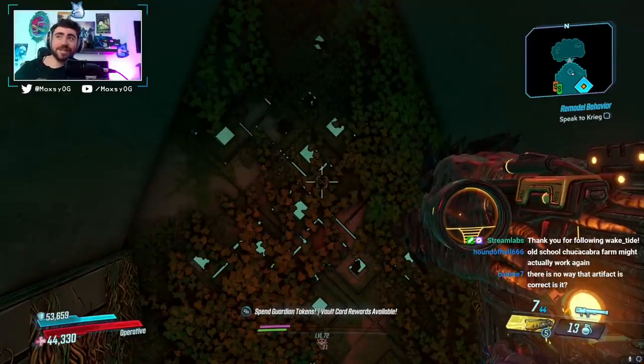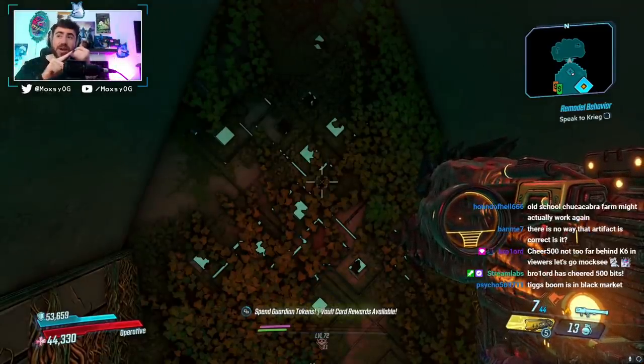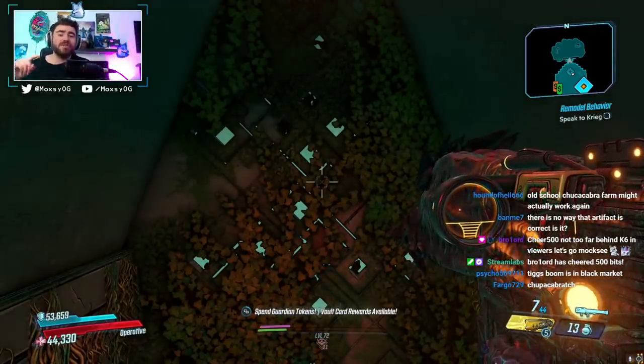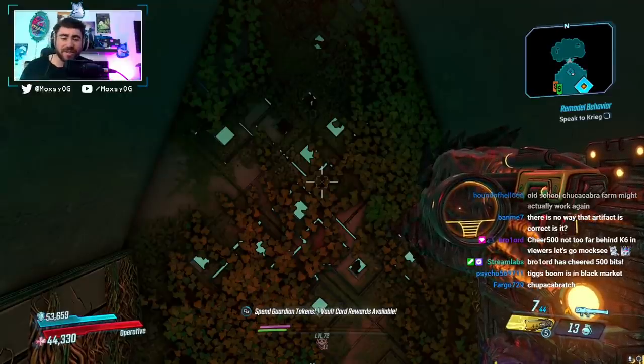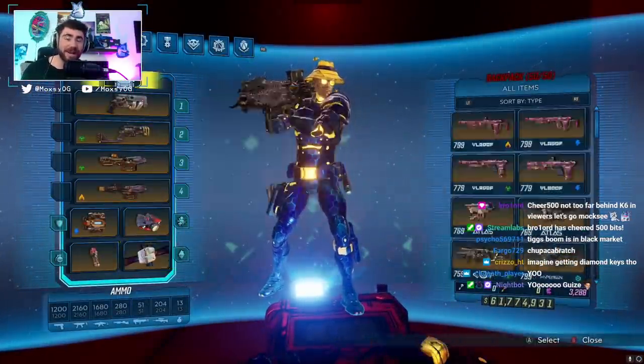Let's get right into it. For this video, we're gonna do a bunch of different tests in different areas. We're gonna do Grave Ward, we're gonna do Slaughter Shaft, and we're gonna do the Maliwan Takedown and show you guys how this thing works. Let me tell you right now, it's pretty freaking insane. So we are wearing the Schluter right now.